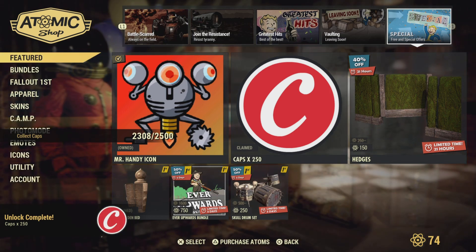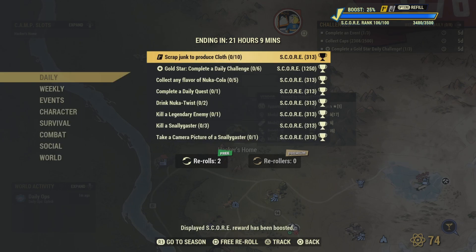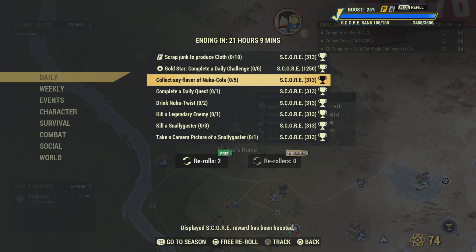Sorry I'm late, guys. I had a lot of running around to do this morning. The dailies — you need to scrap junk and produce cloth, ten of them if you're a Fallout First member. Do six daily challenges and you get the gold star. Collect any flavor of Nuka Cola. You can get that over at Nuka World at the vendor there — you can sell all kinds of cola. You need five of that challenge to be completed.